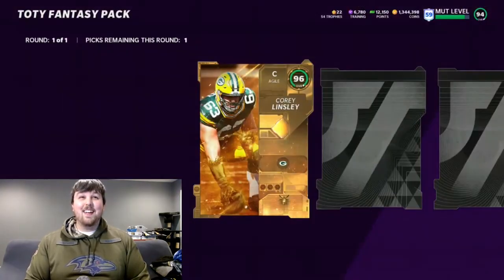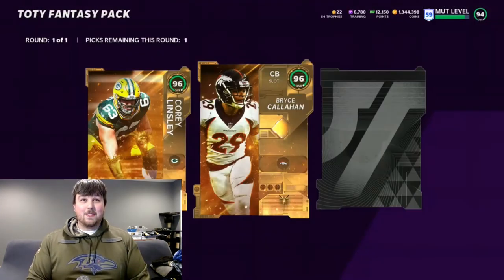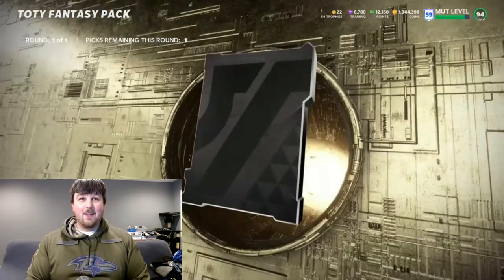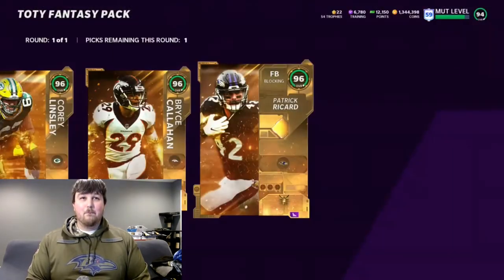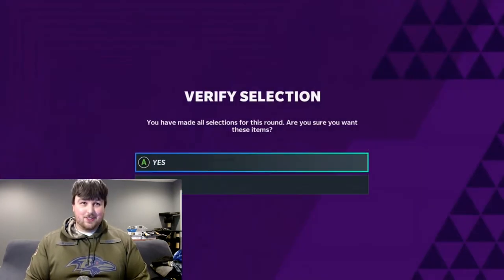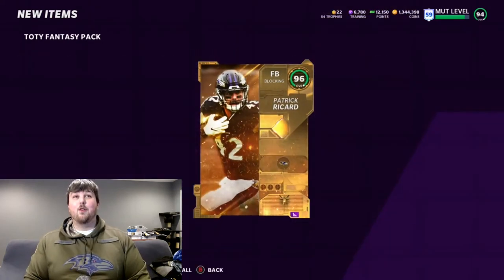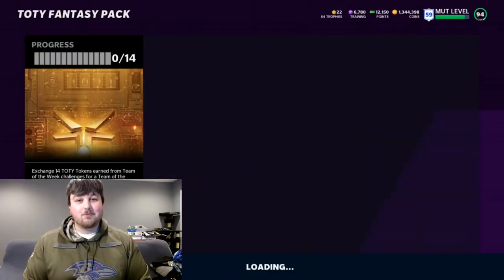With the insane animation, we get Corey Lindsley at center — not exactly who we want — Bryce Callahan at cornerback, and Pat Ricard as a specialist. Obviously we're going to take the Ravens player. This is one we were 100% guaranteed to be picking for the theme squad, so there we go.